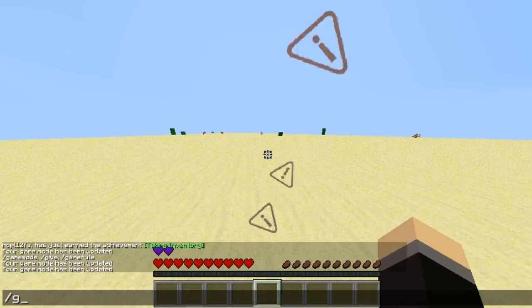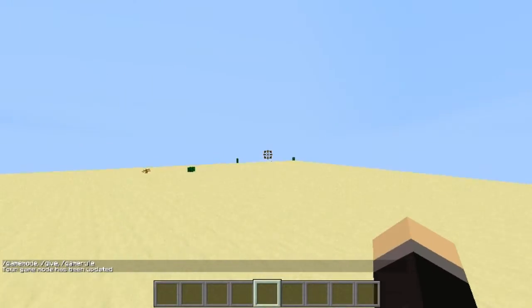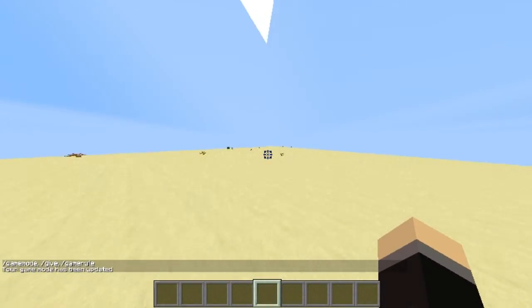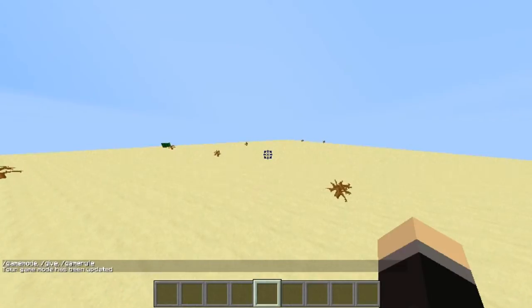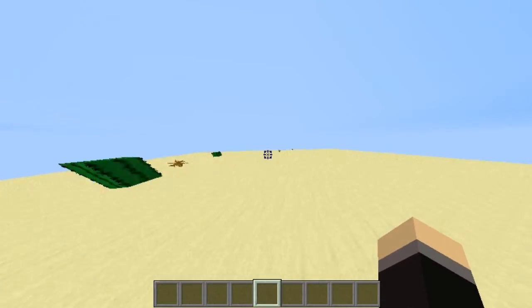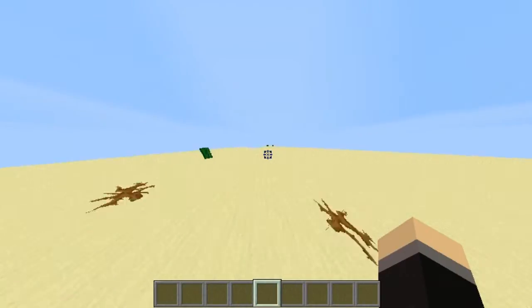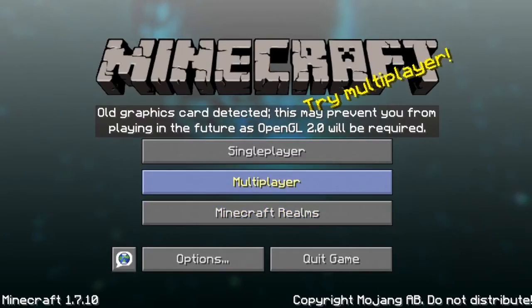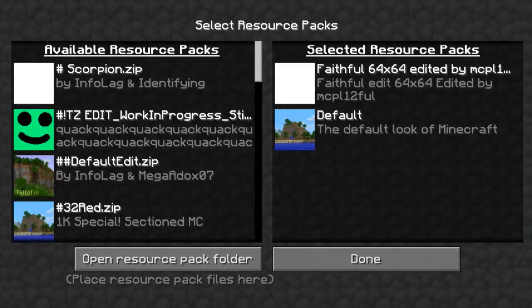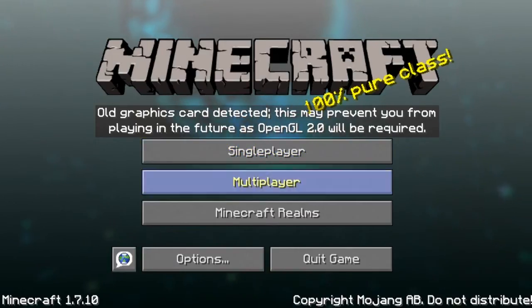I think that'll about do it for this video. I just wanted to release a texture pack to you guys because I've been working on this for a while and I'm forever changing it. If we go to the menu, I customized the splash text. If it will work — there we go: '100% pure class.'